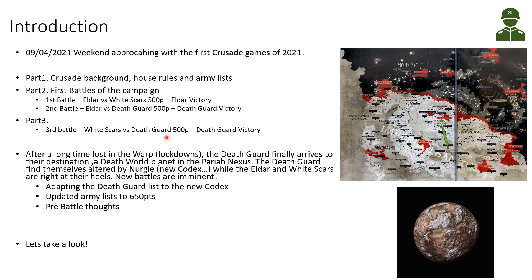Then it was Eldar versus my Death Guard where I could get a Death Guard victory. In part 3, the White Scars faced off with Death Guard and again it was a good Death Guard victory. After a long time lost in the warp due to lockdowns, the Death Guard finally arrives at their destination. We started narratively close to the Maelstrom and now Death Guard is reappearing in the Pariah Nexus, so we're using scenarios and maps from the Pariah Nexus Crusade book.